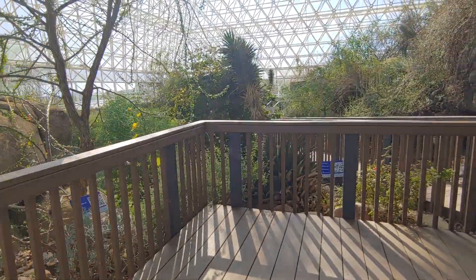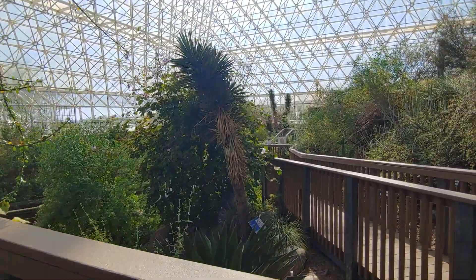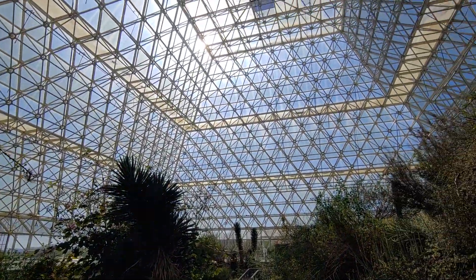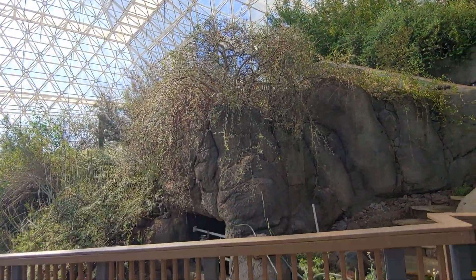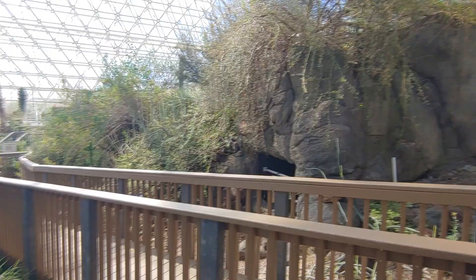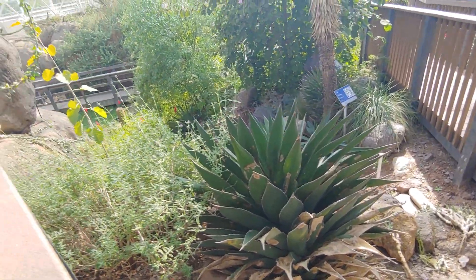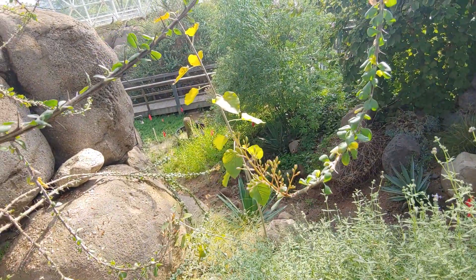We're going into the bubble. Here we are at Biosphere 2, right into the desert biome. Beautiful glass structure pyramid, with lots of different cactus and agave from different regions representing different parts of the desert.